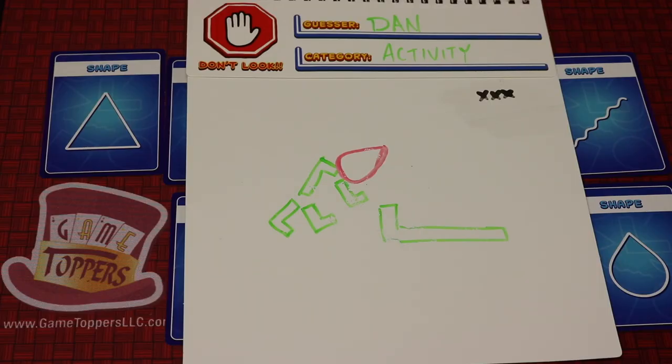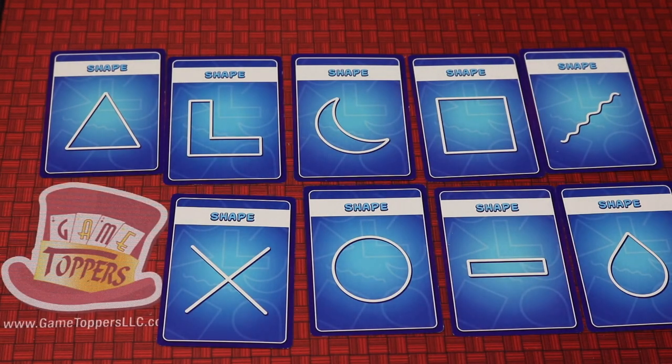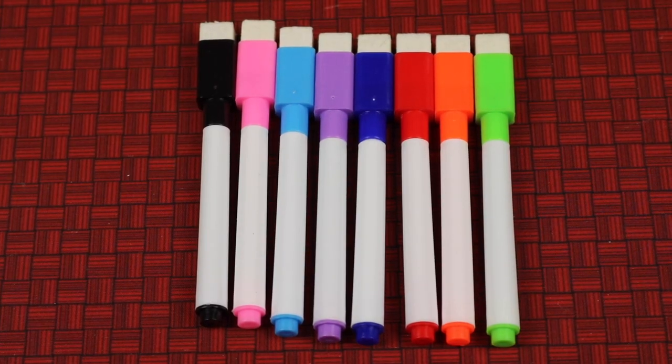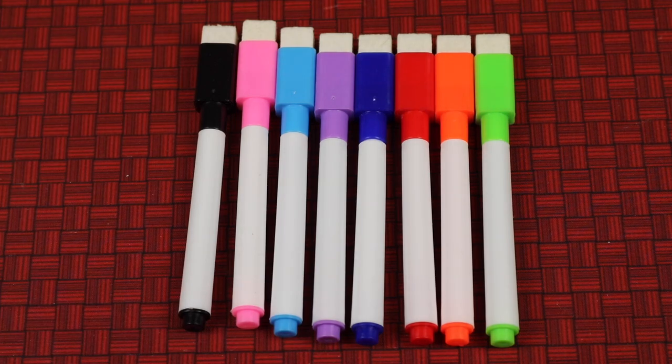In Draw Your Own Conclusions, you're going to be cooperatively working with others to try to get someone to guess a specific drawing — in this case an activity. But the trick is you're only going to have a shape that you can draw. One of these nine shapes you're going to be dealt, and that's the only thing you can draw when it becomes your turn. Each player will get their own marker of their own color, and it does have a nice eraser on the top as well.